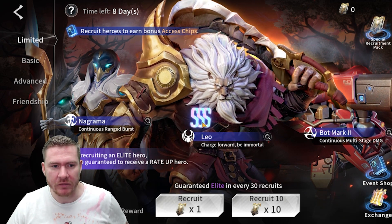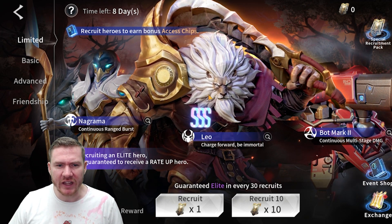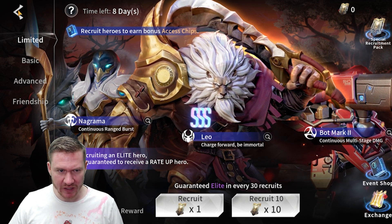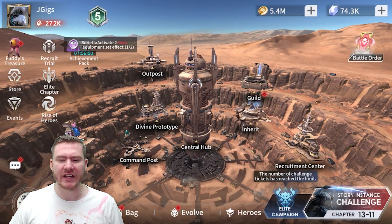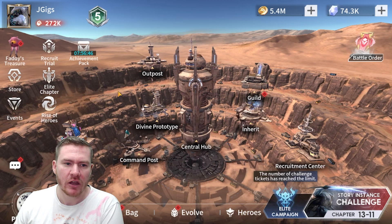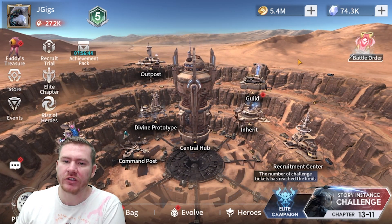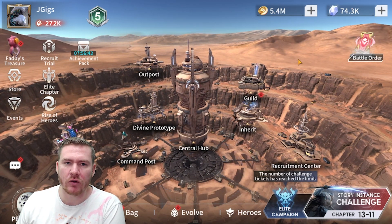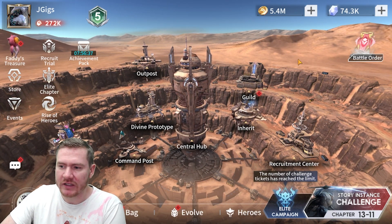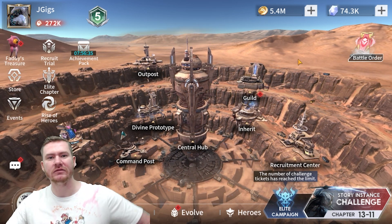Right now there's only the Leo limited banner on this server, which I find interesting. Anyway, that's just a quick look at the event. I just wanted to be nosy and take a look at it and thought I'd show you guys what I found. If you're on a server that's already got the event and you know what the stuff on the third floor is going to cost, drop it in the comments — that would be dope.